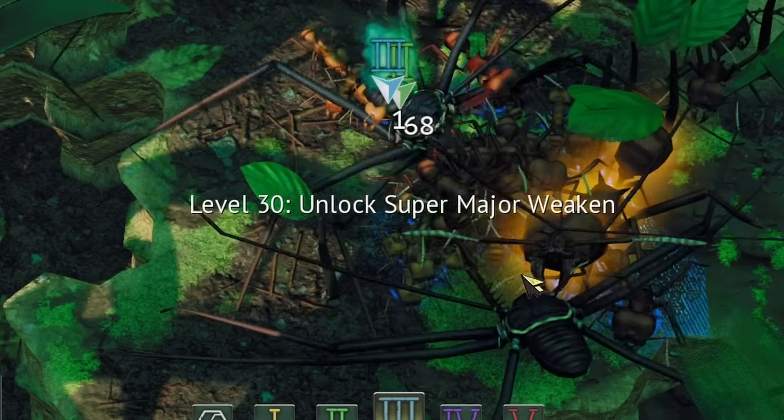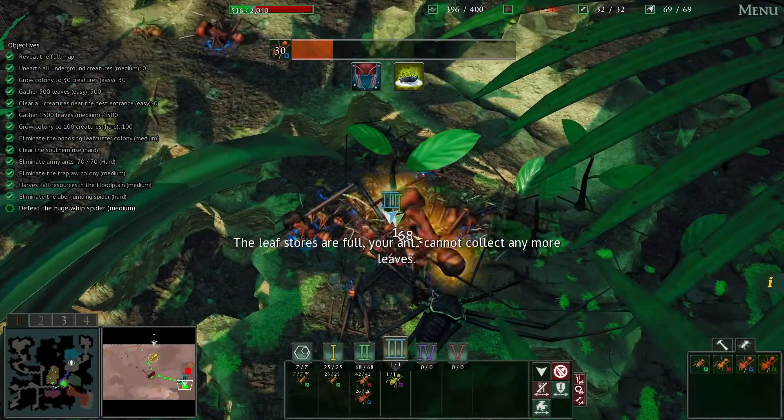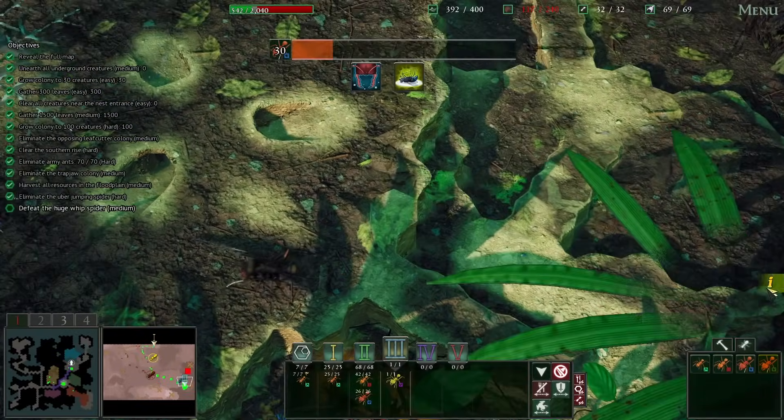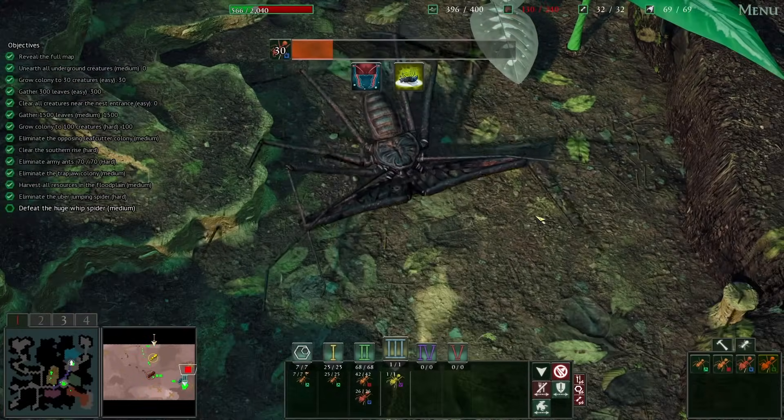They're doing their thing. Super Major Weakened? And yeah, that fight is done. Weaken all enemies near a Super Major, reducing their attack speed. Oh yes! And we revealed all of the map, which means this guy is the last thing. As a matter of fact, that is the last objective.